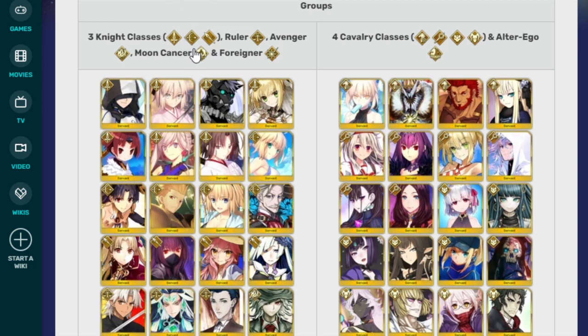The units on it this year are Arthur, Okita, Sigurd, Bride Nero. Benimaru is not her name — it is Beni Enma, but I constantly get confused with Benimaru from King of Fighters because of the starting name. Then there's Musashi, Shiki — I think it's Void Shiki. They're not going to tell me here, but I'm pretty sure it's Void Shiki.